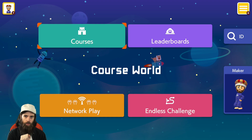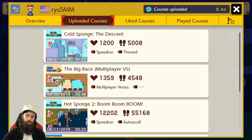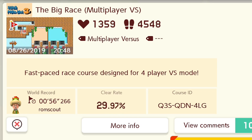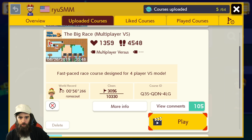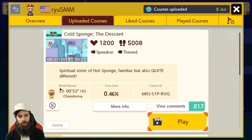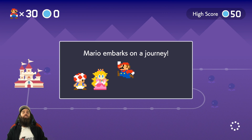Hello everybody, welcome back to Super Mario Maker 2. Before we get started, quick note: I did upload two new levels. One of them is a multiplayer versus level. Hopefully if you're out there playing versus, you get this stage — it's incredible. Tweet me some footage if you happen to be recording. I also uploaded a course called Cold Sponge, similar to Hot Sponge with the platforming, but the second section is very different. Alright, without further ado — Super Expert Endless. Here we go.